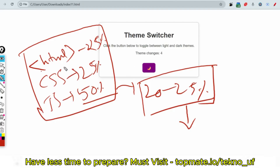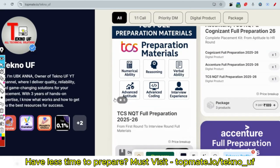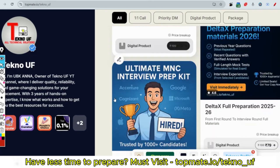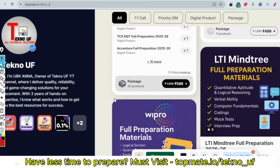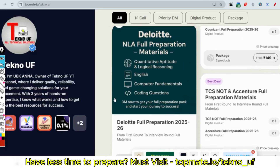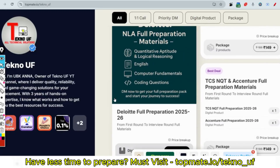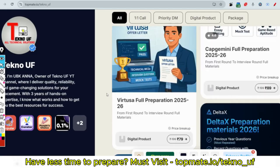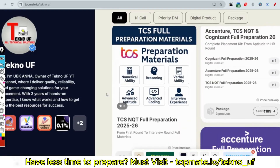These days TCS, Accenture, Cognizant, Capgemini, LTIMindtree, Wipro, TuDelta X, and Infosys are all hiring. More than 2,000 people have trusted these materials and got placements at these MNCs. So please refer to these materials — the link is given in the description box.